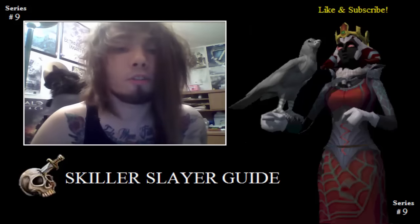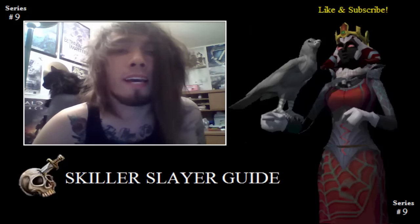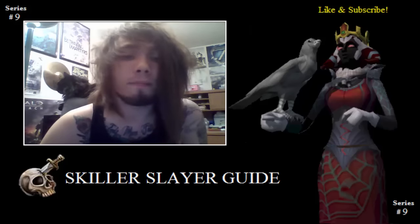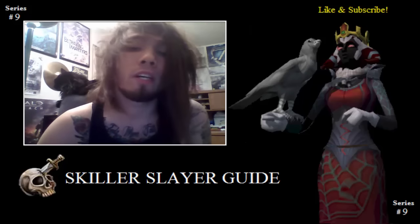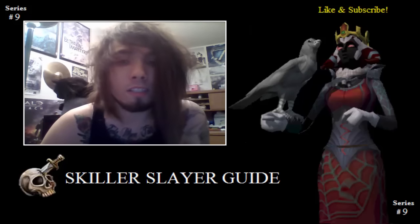I will use 9 HP to show how to safely do God Statues with Recoils and Sara Brews at the end of this video, as I know that confuses some — and by doing one thing incorrectly, you can level your Skiller's combat level. So good luck lads, and let's begin!